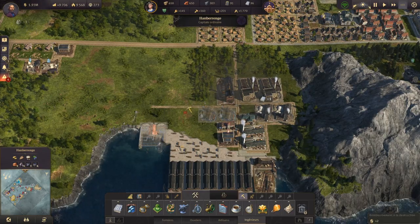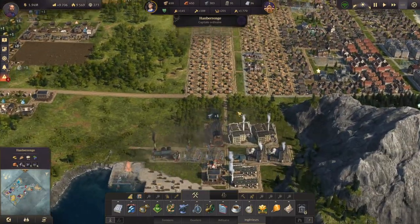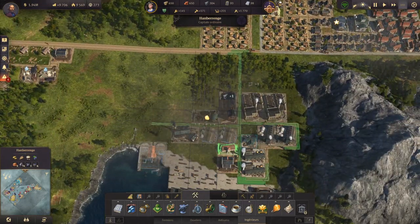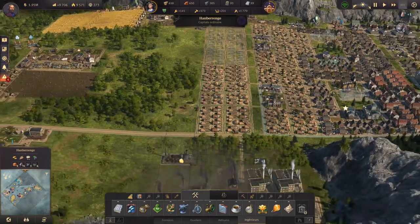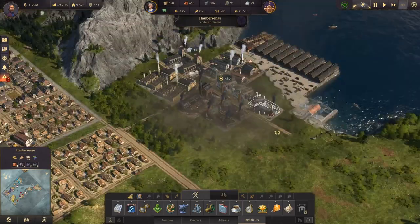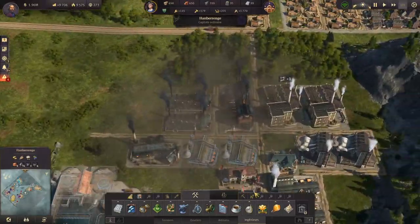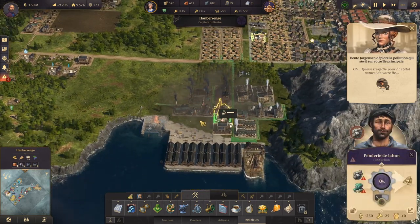On a un chemin qui est ici. On prend nos canons — on a deux usines aussi, donc on n'en déplace qu'une pour l'instant, on n'a pas besoin de se précipiter. On va en déplacer deux : ils auront de l'électricité, donc deux fois plus de production avec la même main-d'œuvre. On aurait pu faire la même chose pour les machines à coudre, mais comme on va rapidement passer au niveau supérieur, ce serait idiot. On les a remis ici, et maintenant ils vont acheminer doucement les ingrédients pour faire du laiton.